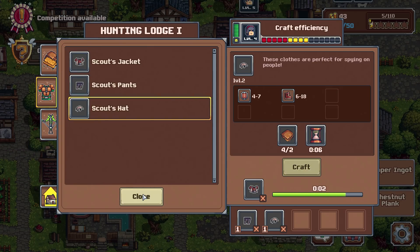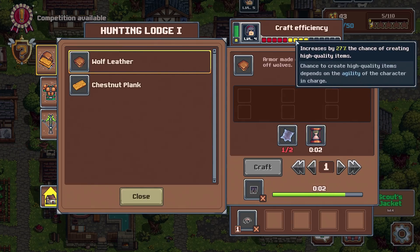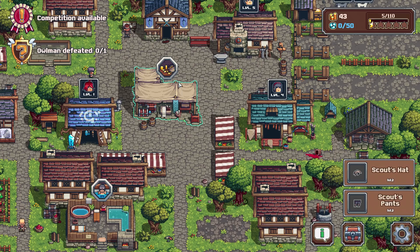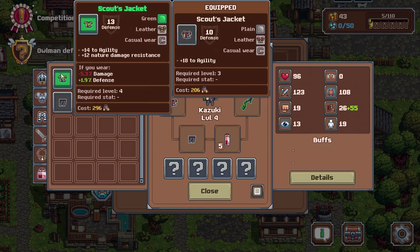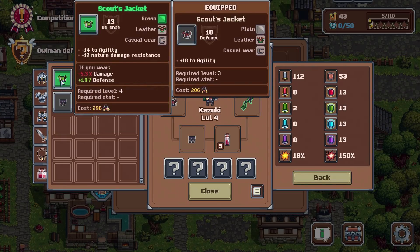Let's see what we get — are we going to get anything good? Yes! Very nice indeed. You still didn't have this — 13 to agility, six physical damage resistance. Very nice indeed, let's get that. As for scout pants — no, neither one of those is particularly good. Scout helmet — that is nine to agility, exactly the same. Scout pants — better defense, much less agility. But better nature resistance would increase your nature resistance quite a lot — I'm sort of tempted.